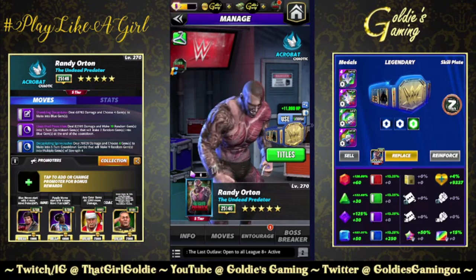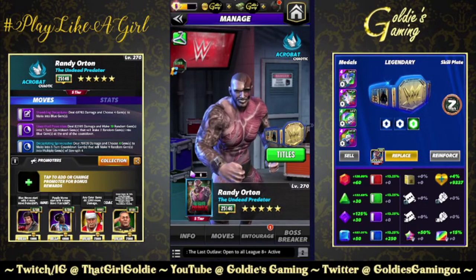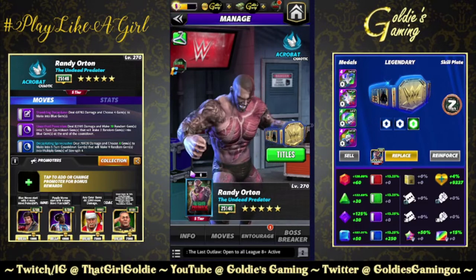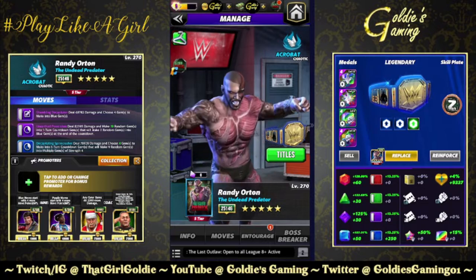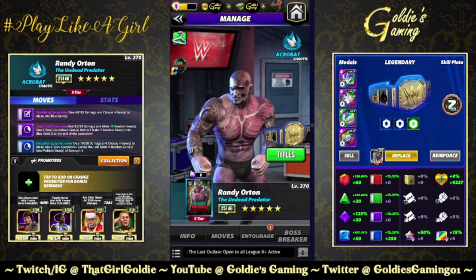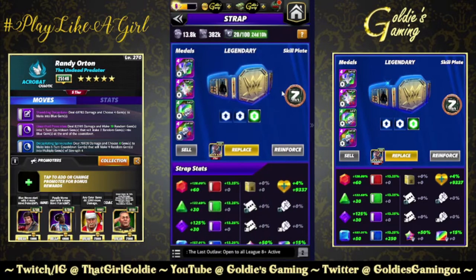Hey everybody, Goldie here and we are running it back with Randy Orton, the Undead Predator — Modern Era Chaotic Acrobat, available in the feud contest this weekend. I have my basic free-to-play friendly setup preview on my YouTube channel already, but this is going to be for those of you that have maybe slightly better options. I'm going to show two different builds, both of which are the five-star builds and both of which require the Ultimate Opportunist plate.